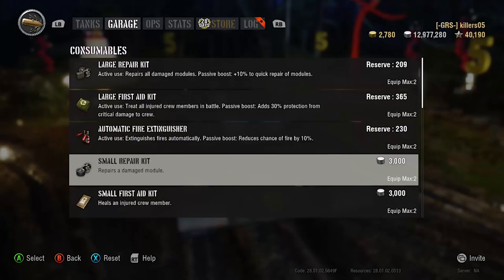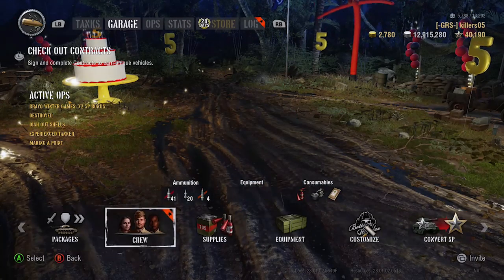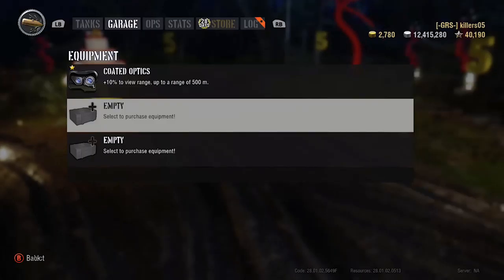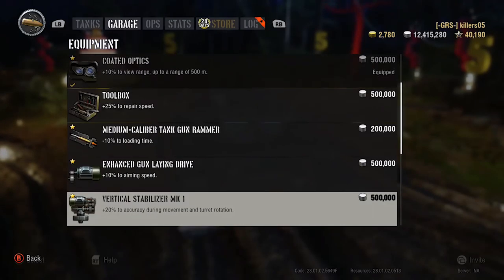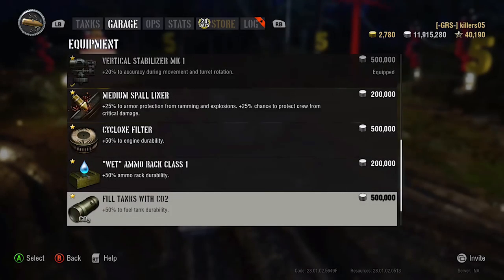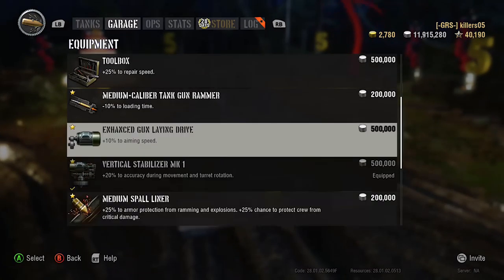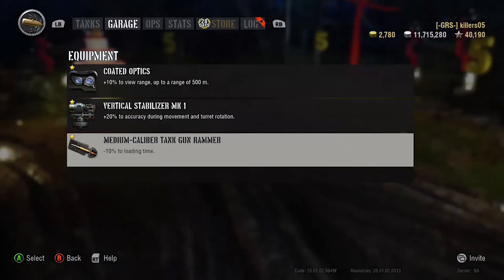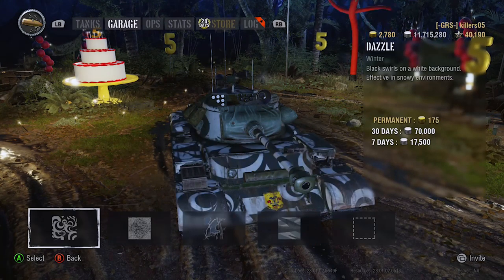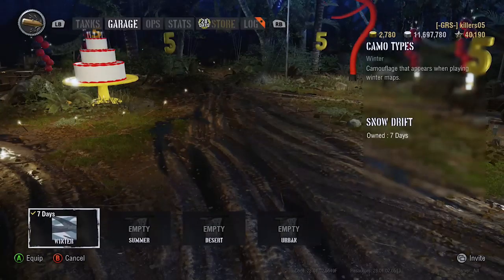Some tanks you enjoy playing even if you fire a lot of gold because it needs it - it's fun. Equipment-wise: coated optics, because it feels like a light tank; vert stabs because you're going to be circling things; and it's got quite a bit of maneuverability. Can't put vents on - it's open top. Gun rammer as well. The signal range is pretty good at 730 meters, though they do need to change the 7-day rental to like a couple of hours.